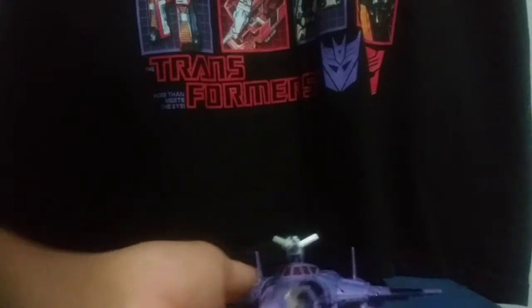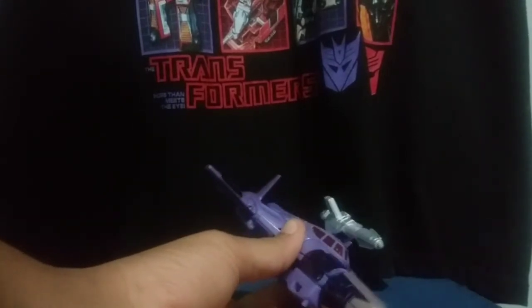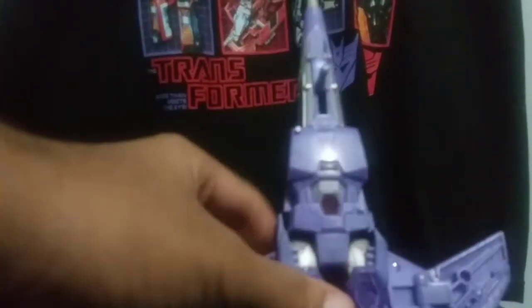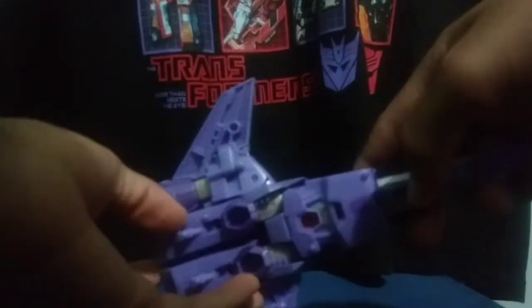Cyclonus is fully coated and decked out in purple, black, and silver paint on both the top and on the underside. He cleans up really, really nicely in his jet mode with little to no robot mode shown. The only thing visible from his robot mode are the upper legs and his chest and torso region, and it hides pretty much everything. He also comes with landing gear that you can fold up, which I will show off in transformation.